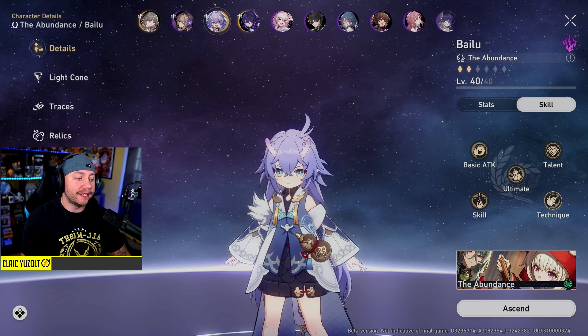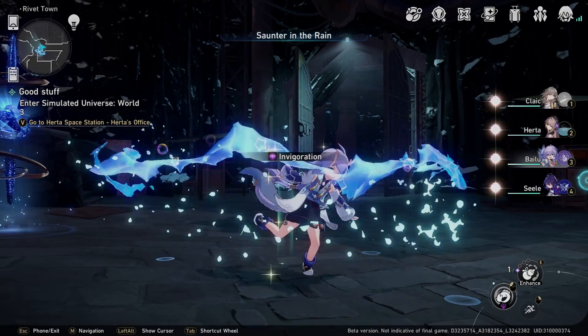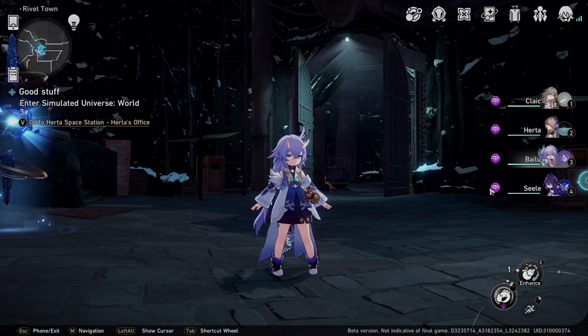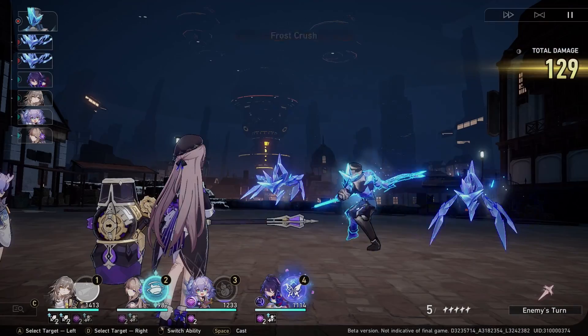The technique is something you can cast pre-battle to give your team an edge right before you start attacking the enemy on the field. Her technique is: after using Bailu's technique, at the start of the next battle all allies have Invigorate for one turn. Invigorate essentially means when you get attacked, you will heal - so if you have that on you and you get hit, you will heal as well.